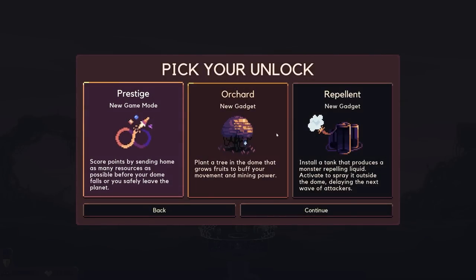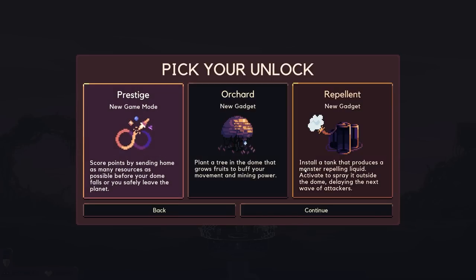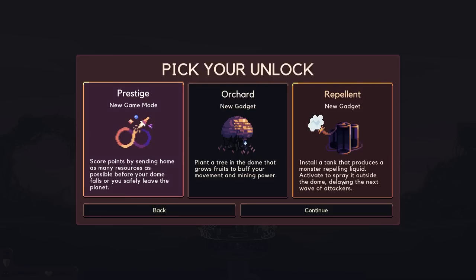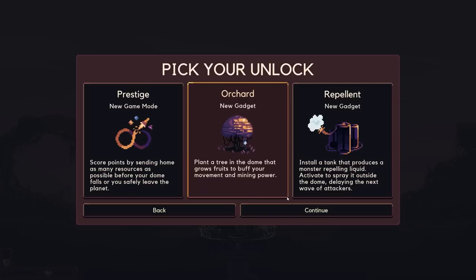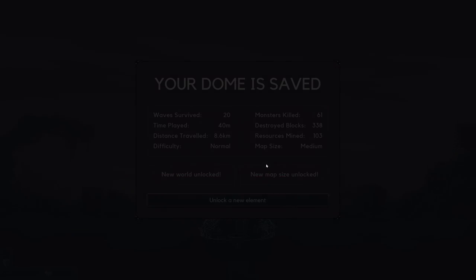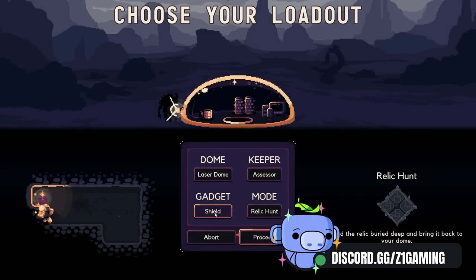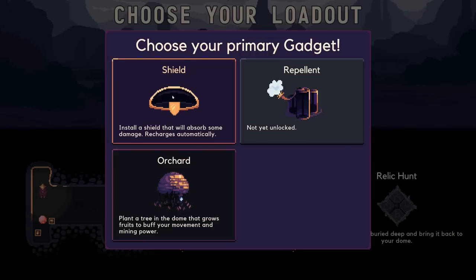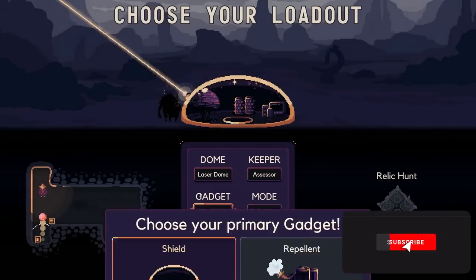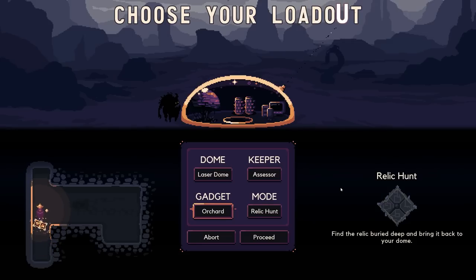Okay so we get Prestige: Orchard - plant a tree in the dome that grows fruits to buff your movement and mining power - or Repellent Plant - install a tank that produces a monster-repelling liquid, activate to spray it outside the dome delaying the next wave of attackers. Let's do the Orchard, that sounds cool! We've got the Orchard unlocked - that's super cool. But that's going to end this episode. I'm having a real good time with Dome Keeper! We also see: gadget install shield that will absorb some damage, recharges automatically - we already have a shield on our dome. Our Orchard is going to be the next thing - so excited! Thank you so much for coming out, have an absolutely fantastic rest of your day, see you in the next one!